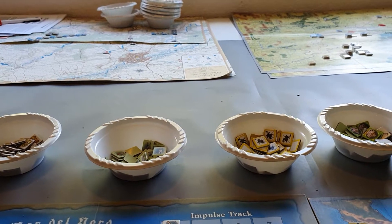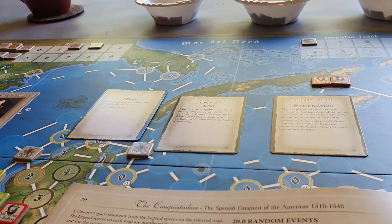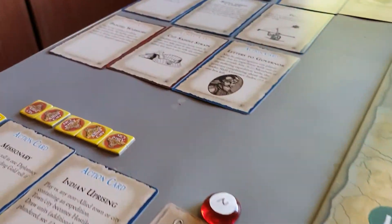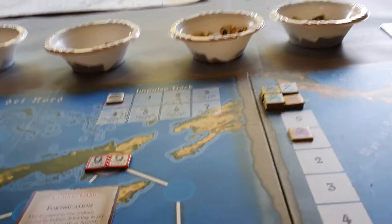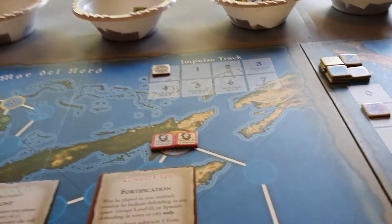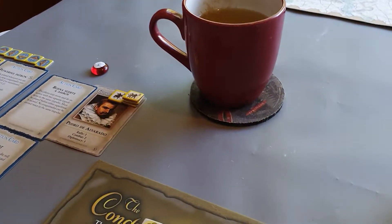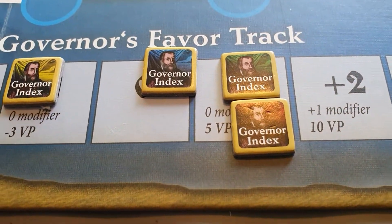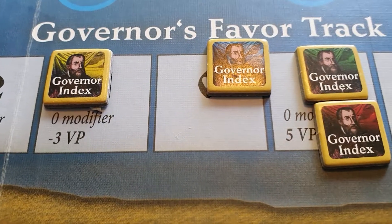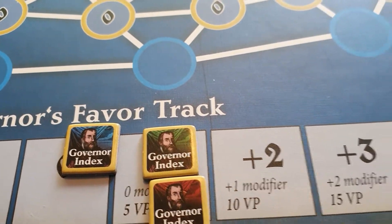When you're playing solo you are the only expedition, or group of expeditions if you've got more than one conquistador. So first, get your allied city markers and put them off to one side. Put your victory point counters to zero on the tracks, set your game turn impulse track to one, and put all your markers to zero. You'll have a debt marker, money markers, and a governor index showing how much influence you have with the governor.